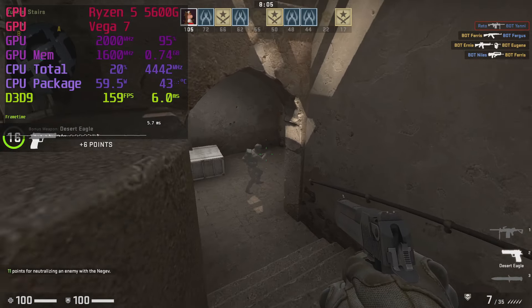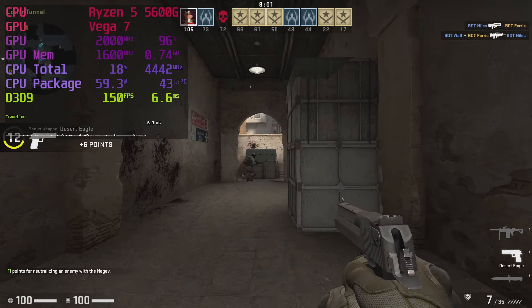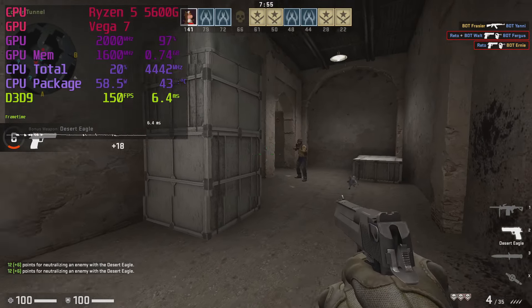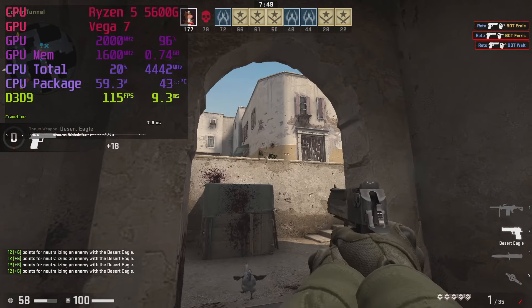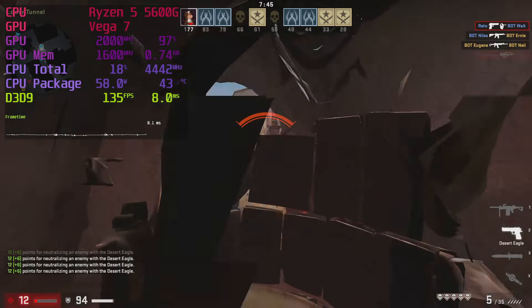I tested Counter-Strike GO in a bot Deathmatch. CSGO is a great option if you want to play competitive first-person shooters at high frame rates, and it's one where you get to see the CPU power. The 5600G delivers super smooth frame rates — the frame times may be even more consistent than on older CPUs paired with much better GPUs.